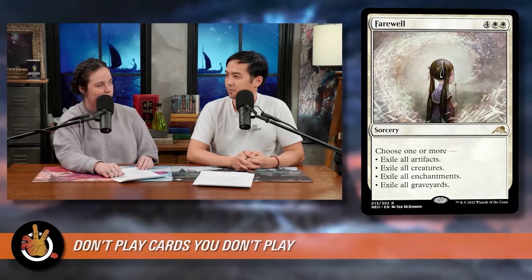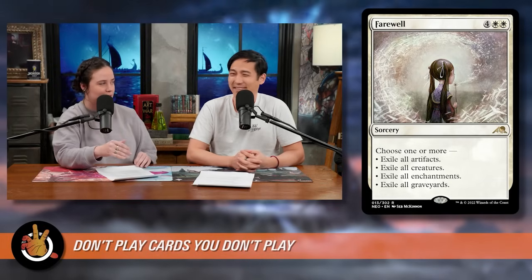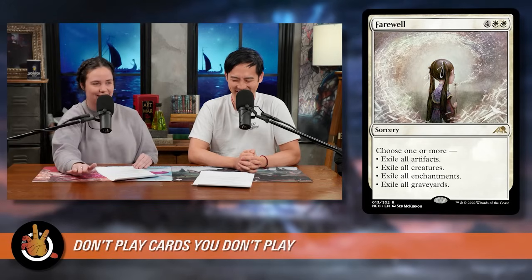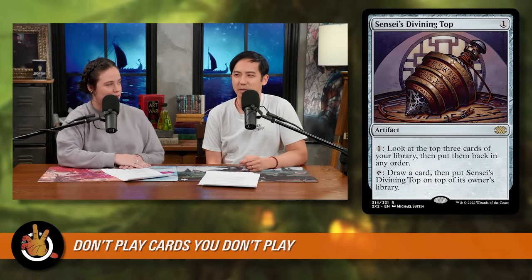I have Farewell in one of my decks right now — that card is incredible. But against some decks and in some pods, Farewell is such a nuclear option that I'm like, I can't cast this right now. It'll put the game back to the stone age. So it just sits in my hand. I haven't put it in more decks because of that. Make sure all the cards in your deck are ones you're excited to cast at any moment. That's like a Sensei's Divining Top for me — I'm stoked to get that thing on the table. It's sort of the Sol Ring effect: you don't realize how powerful Sol Ring is until you're like, if I drew it, it's the first card on the battlefield.